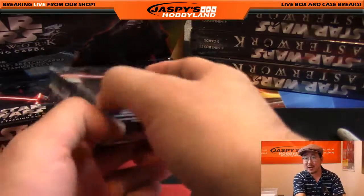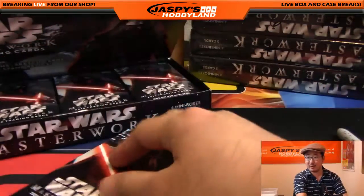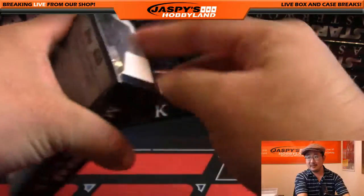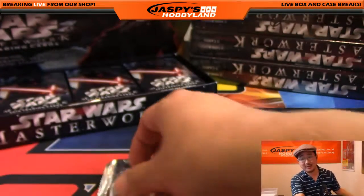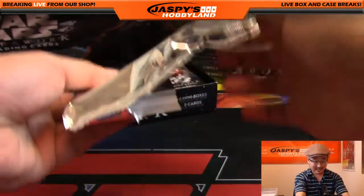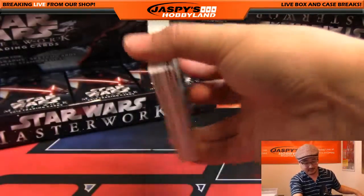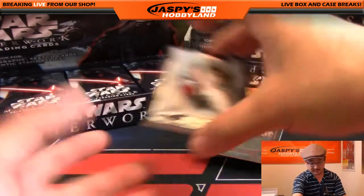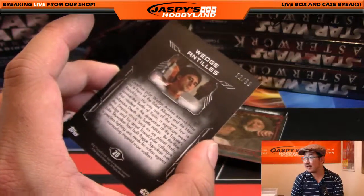We pulled a dual auto out of the first one. Why is everyone saying box one is cursed? Is there really a pattern? Should I mix them up next time? I think they're all different. See, there's no medallion in here — oh, maybe there is. There's Wedge Antilles. Nice, that's numbered 32 out of 99.